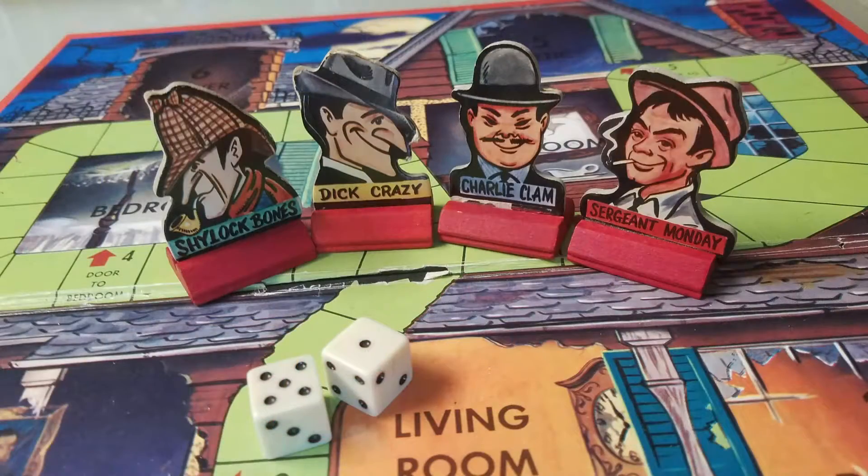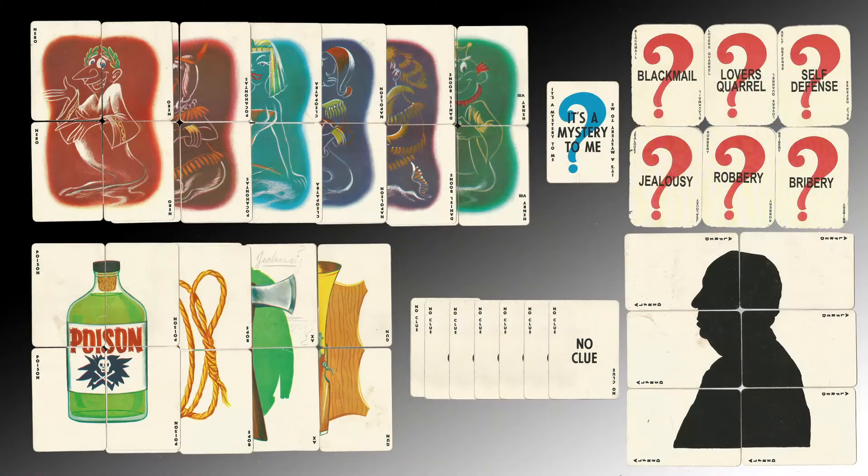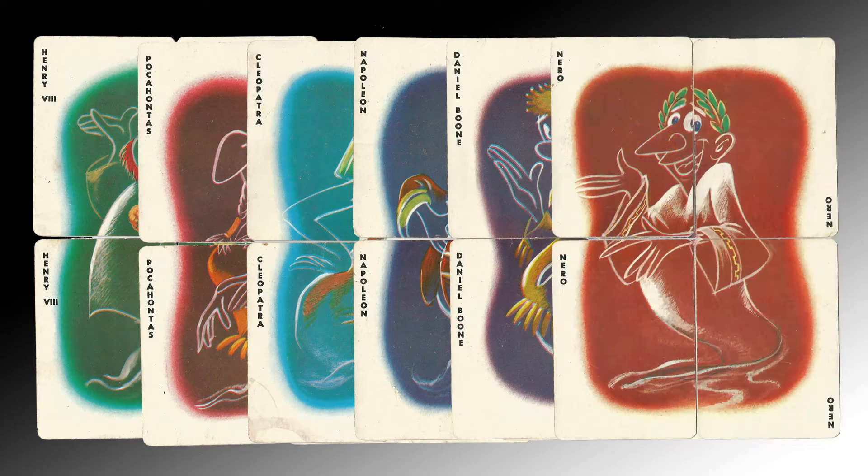Contents of the game: you start with your two dice and your four characters. These characters are all based on literary, TV, and film. It also includes 60 cards. 24 make up the six ghosts: Henry VIII, Pocahontas, Cleopatra, Napoleon, Daniel Boone, and Nero.